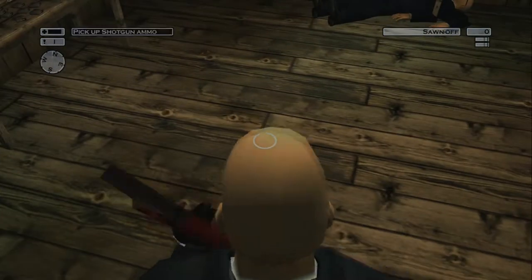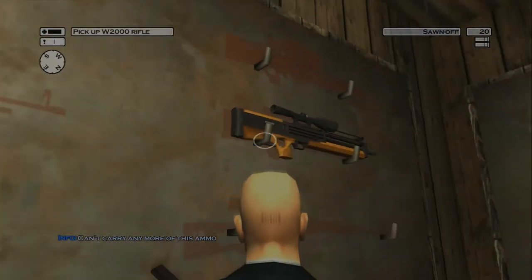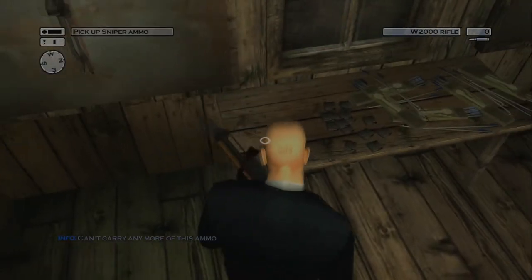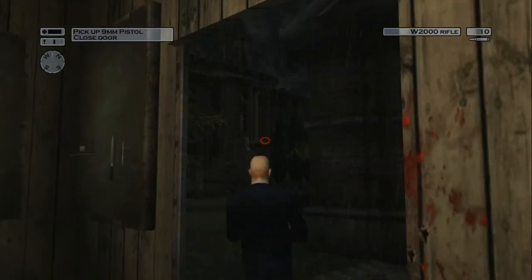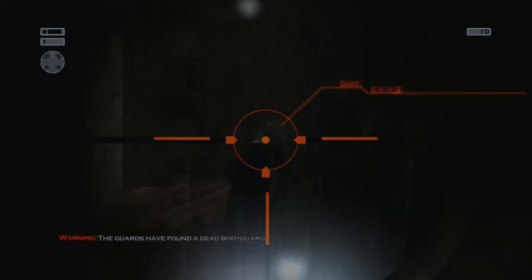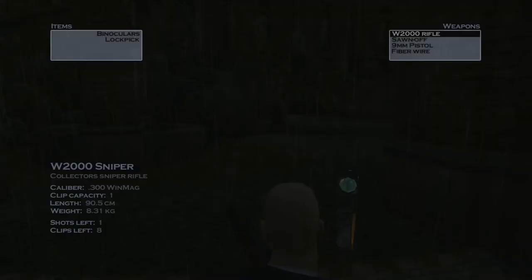If you have the M4 unlocked, I advise you to take that one with the maximum amount of ammo. You're going to need the sniper for one shot only. There is a method to shoot him through the window, however I find this method to be more easy — zoom in on him and he's down. Now you can drop the sniper rifle.